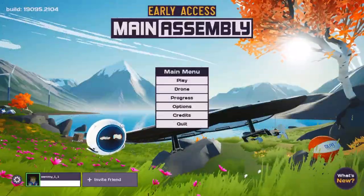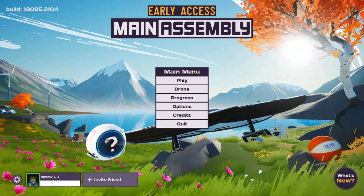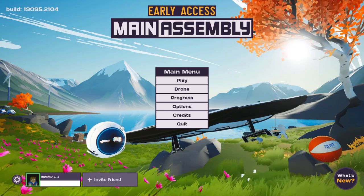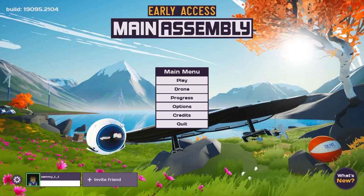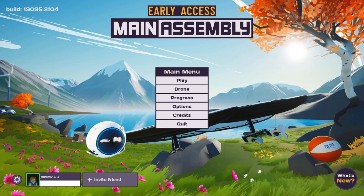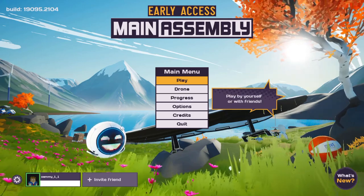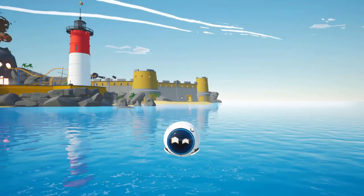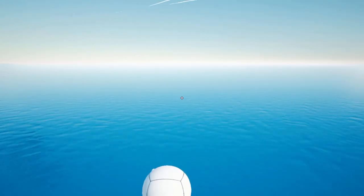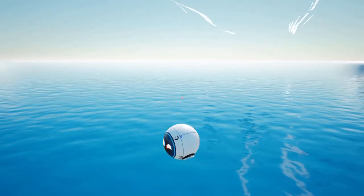Hello guys and welcome back to another episode of Main Assembly. Today we're going to be looking at the second part of this new update, which is the new water physics. Water has always been around in this game but it's never really done anything — all it did was kill your bot. So finally it does something a little different. Let's hop right into it on Dummy World and look at the new things you can do with water.